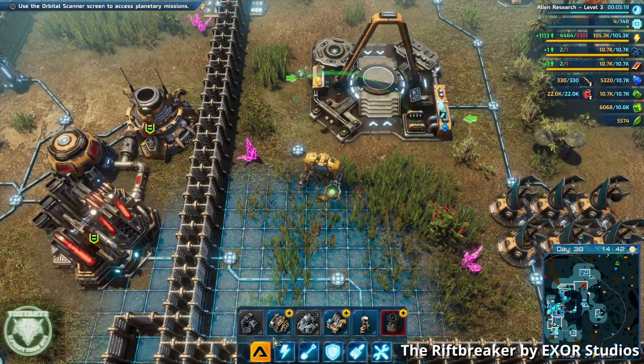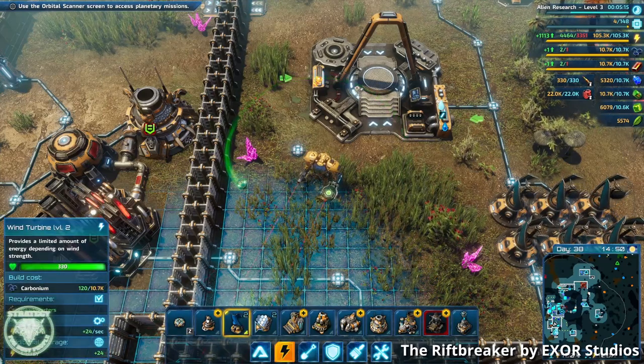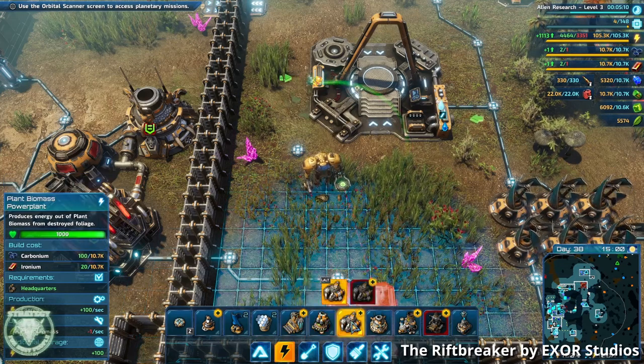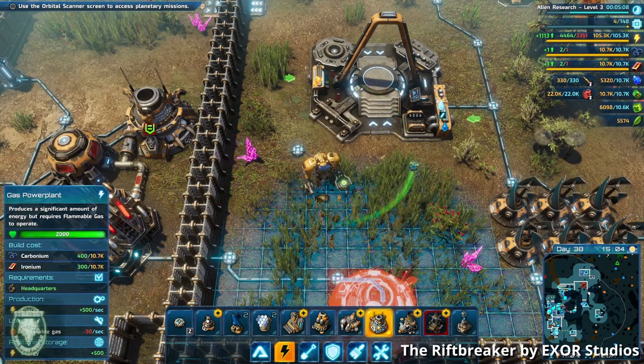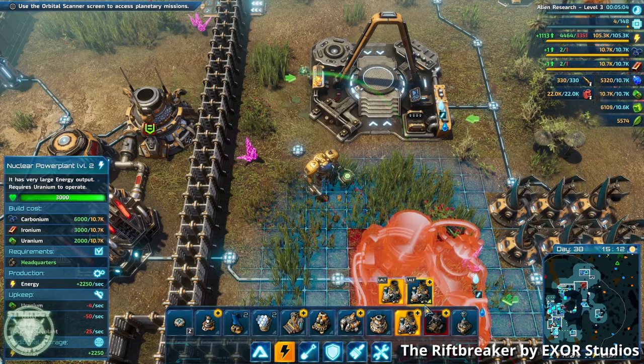In The Riftbreaker, you are piloting a combat slash science mech, presumably in the future, and your mission is to explore this new planet to try to make it habitable for humanity or something. That part of the plot is boring and mostly played out, but it at least sets up the game.